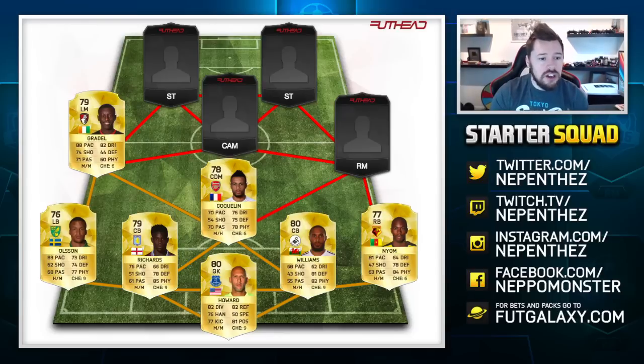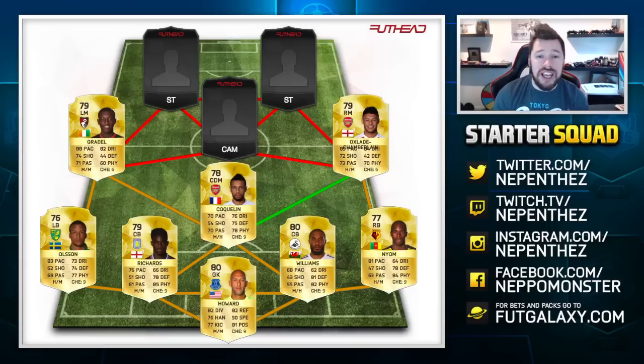On the right hand side, we're going to go for Alex Oxlade-Chamberlain. There are options you can take on this right hand side, but Chamberlain, just like Coquelin, has over 70 in every stat except defending, and he's got over 80 in dribbling and pace, which is nice — decent shooting, decent passing, very nice physical for a winger. He is 4-star, 4-star and would just be a great right mid. Because he's so low-rated, he's going to be flooded on the market and you'll easily be able to pick him up for absolute bargains.